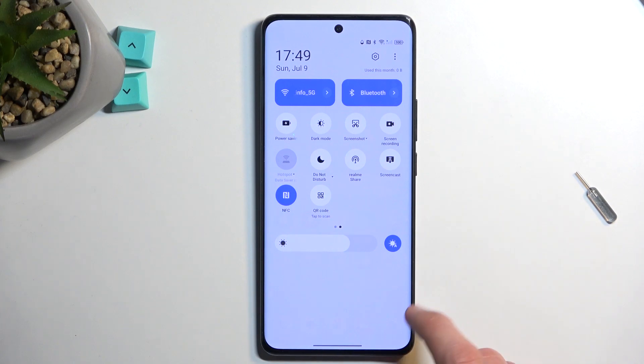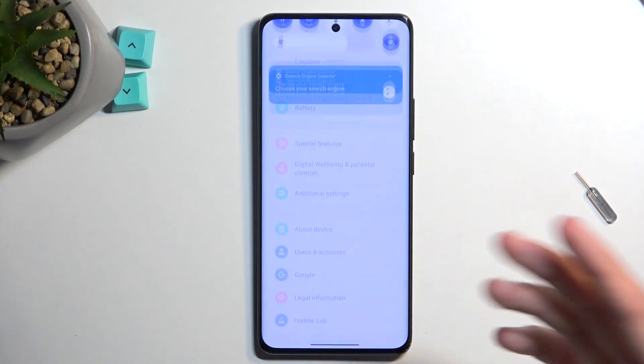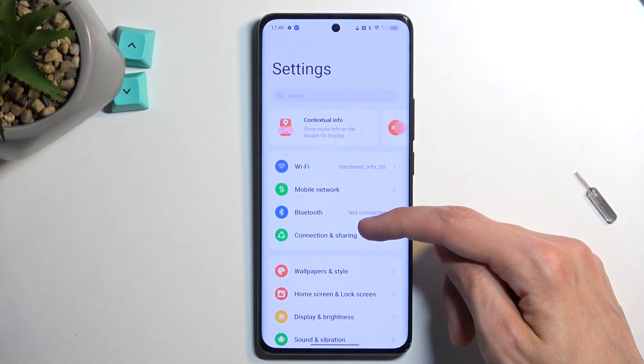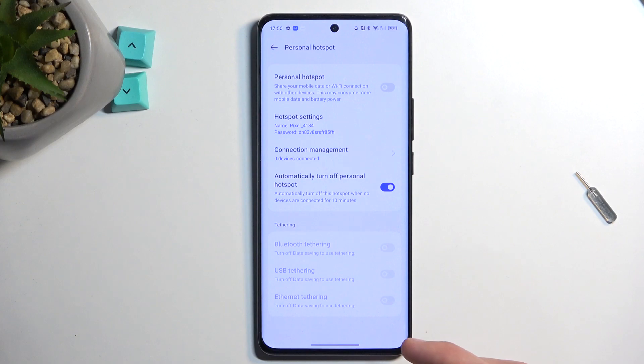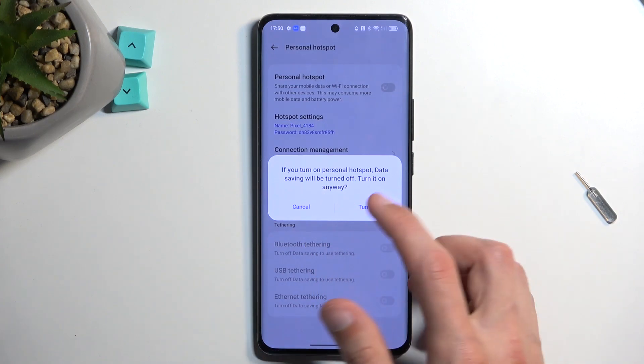There is a reason why it's grayed out, and it's the stupidest reason — so we need to navigate into Settings. Navigate to Connect and Sharing, find our portable hotspot, and if you try to enable it here it will give you a pop-up.